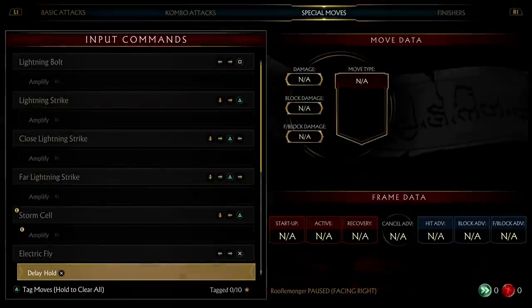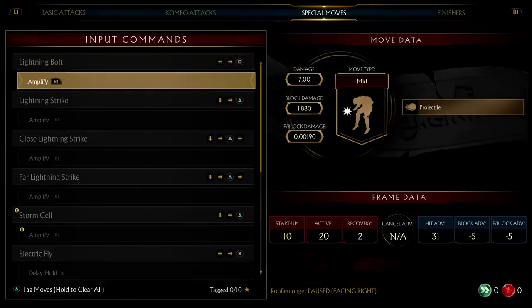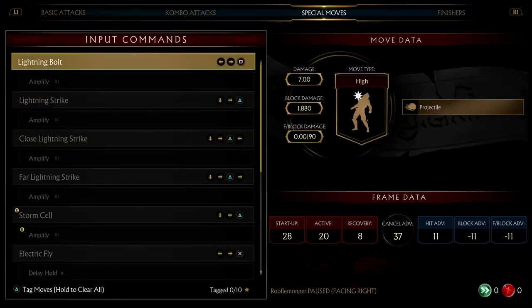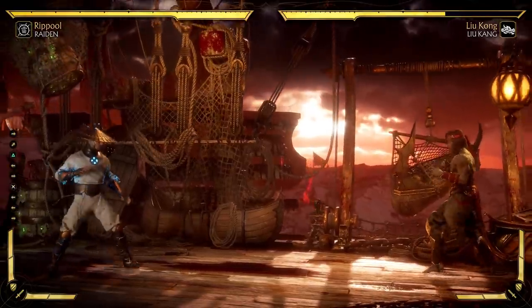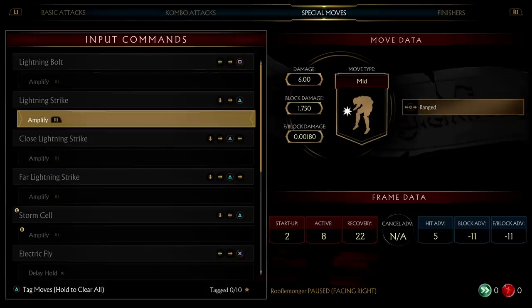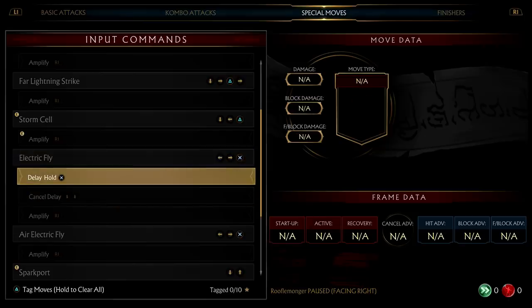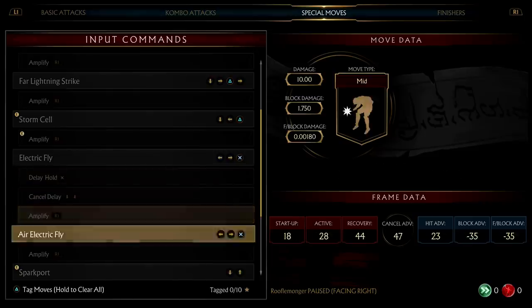Amplifying moves is very powerful for every character. You can hit Start anytime to access your move list, where all special moves are listed. Any move you're allowed to amplify will be noted there along with frame data and other stats. For example, you can amplify lightning bolt and lightning strike. The move list gives you all the info you need, including details like whether a move can be held or modified.